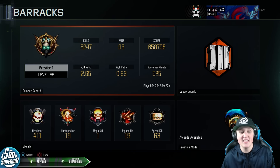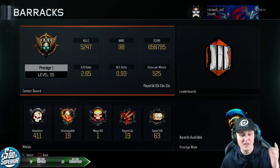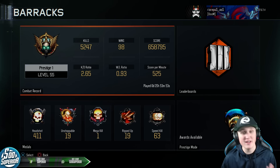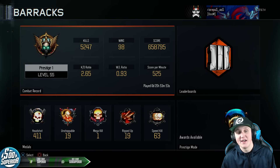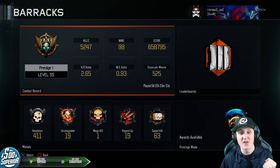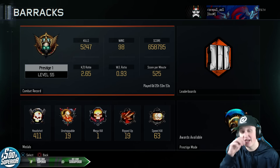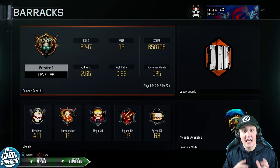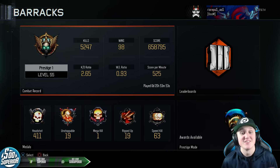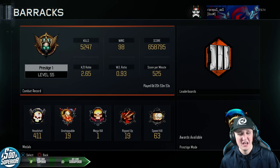As far as my actual stats — my KD has dropped, which is understandable on Nuketown. It's so fast-paced, you die a lot. Trying to maintain a 3 KD on Nuketown isn't gonna happen. My win-loss ratio however has risen to 0.93 — I'm almost at a 1.0 win-loss, which I think would be the first time ever for me in a Call of Duty. My score per minute also went up to 525 — I'd like to get it to around 700, maybe 800 or 900 if I keep playing Nuketown. And I have almost 21 hours played, which is a lot.